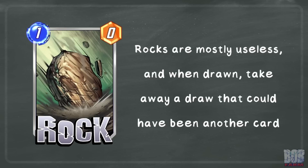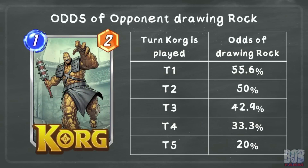Despite this, the card quality of rock compared to anything else they could have drawn is still advantageous for us. As they cost energy to play, you frequently won't know if the opponent actually drew it as they are unlikely to play it to the board. The earlier Korg is played, the more chances there are for the opponent to draw the rock. These numbers show the total odds of the opponent drawing the rock throughout a normal game based on the turn that Korg was played, assuming only one card is drawn each turn and no additional cards are added or removed from the opponent's deck.